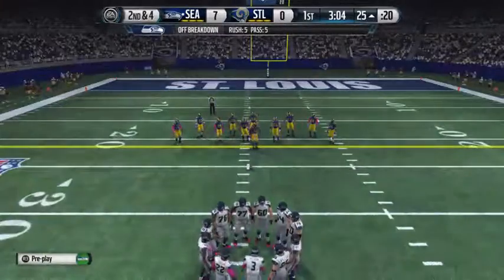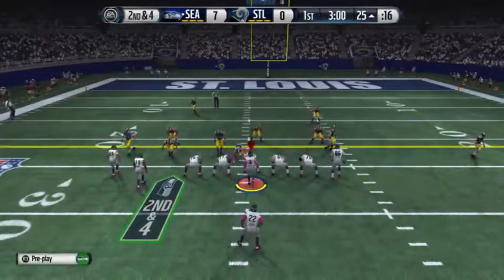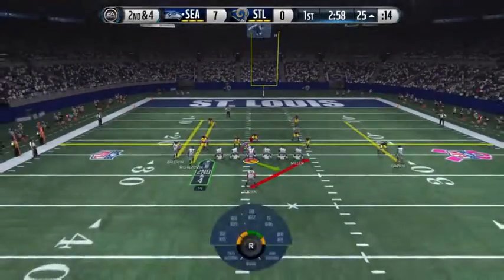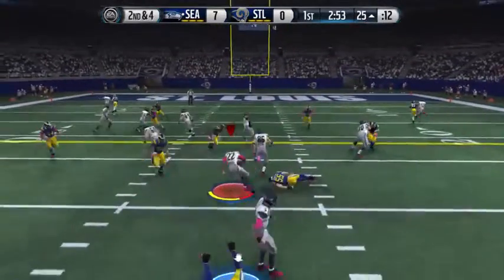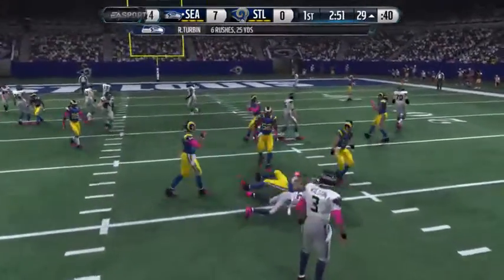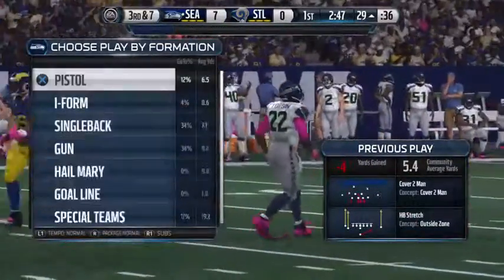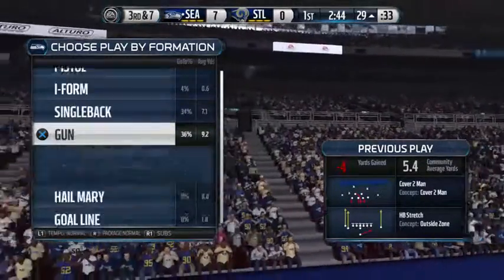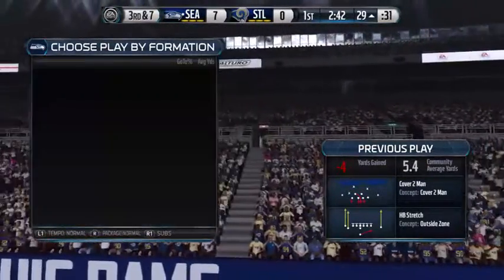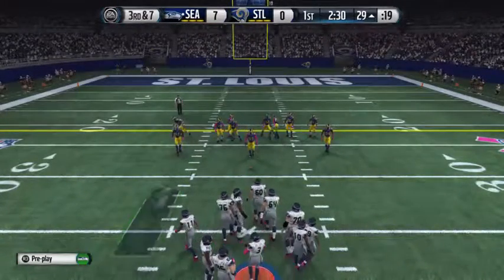It's now second down. Nickel formation here for the defense. They feed it to him one more time. Ball leads all over that offense and brings him down. The Rams defense is just one of the best in the NFL. What a job on that run play — they get penetration, get in the backfield, and make the tackle for a loss. Play number six coming up on this drive.